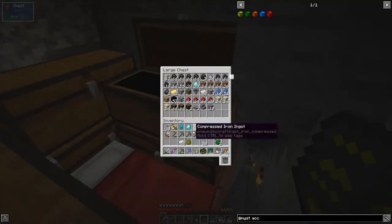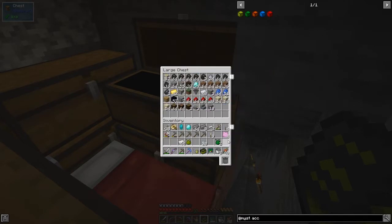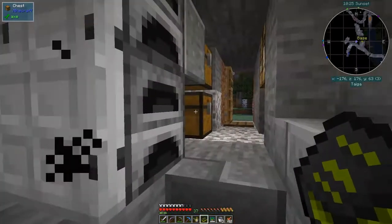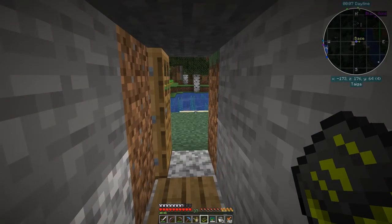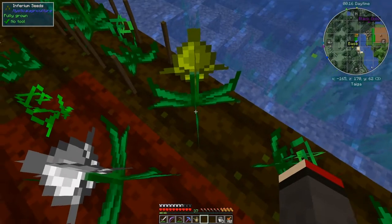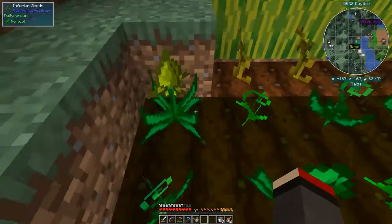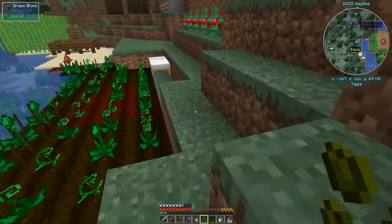Let's quickly make one of these growth accelerators. We need a diamond, and we've got enough prosperity shards. We need six inferium essence - I haven't got quite enough so let's go and harvest some. I'll move these into my hands and click this one, then plant it down again. I'll do the iron at the same time and come back in a second with the essence we need. Right, I've got enough essence to carry on.